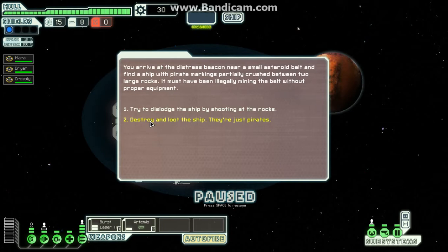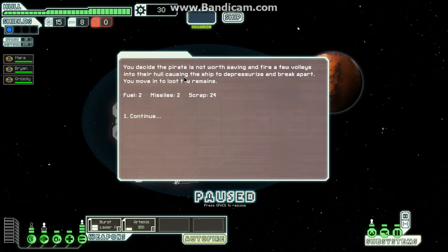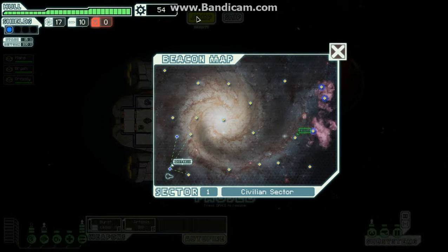Destroying the ship — they are just pirates. You arrive at the distress beacon near a small asteroid belt and find a ship with pirate markings partially crushed between two large rocks. It must have been illegally mining the belt without proper equipment. We'll go for option two: decide the pirate is not worth saving and fire a few volleys into the hull, causing the ship to depressurise and break apart. Then loot the remains. Scrap is essential in this game for success.